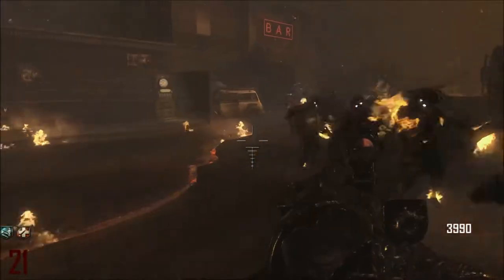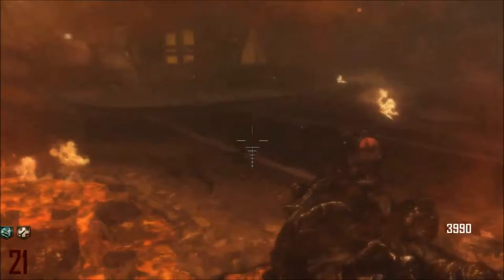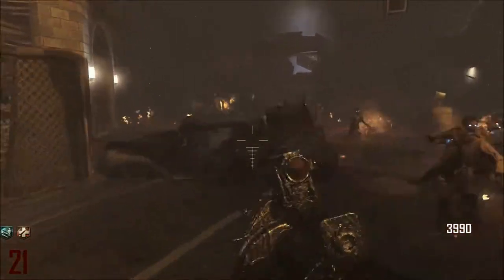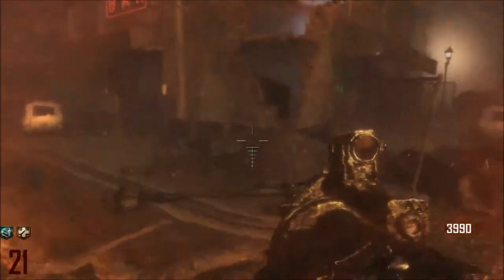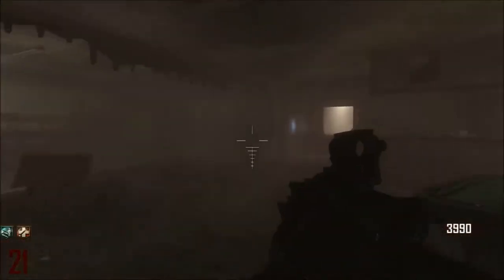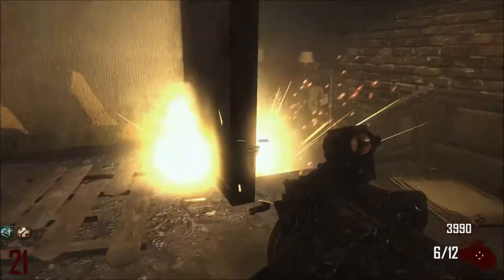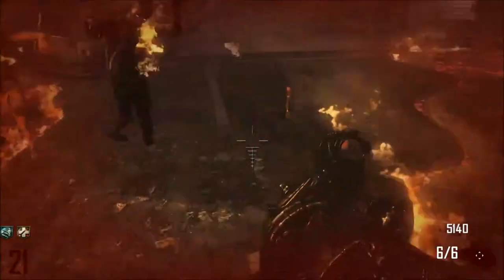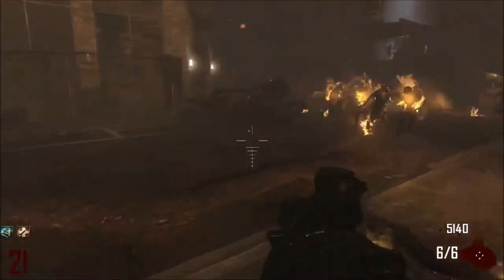So you just want to do the same thing: go around once, make sure the zombies are spawned in. Don't be afraid to go across the lava once or twice — it doesn't kill you, though it can if you stay there for too long. After you get all the zombies, get in the bar and camp at these stairs and shoot. It can be dangerous — I almost died there — but that's the most effective way to maximize your points.